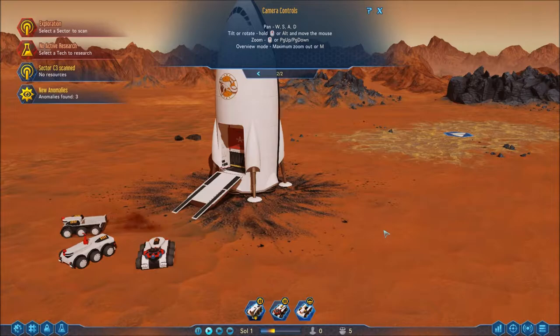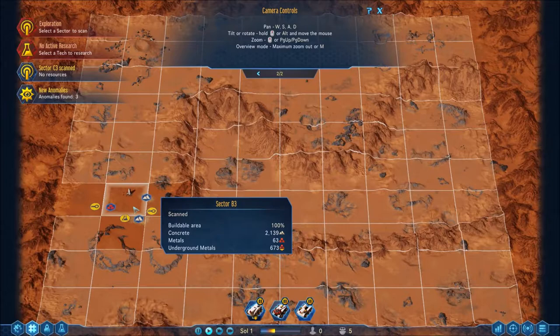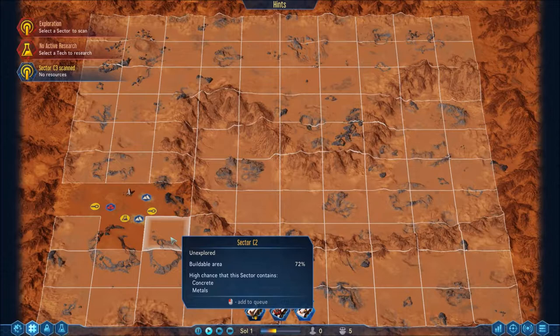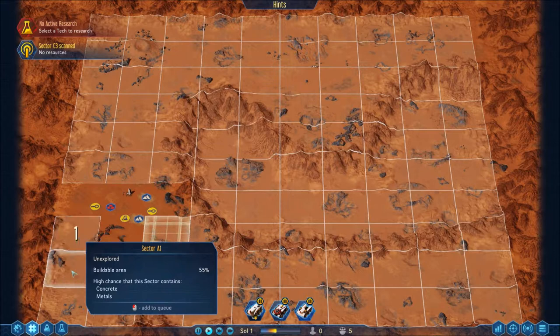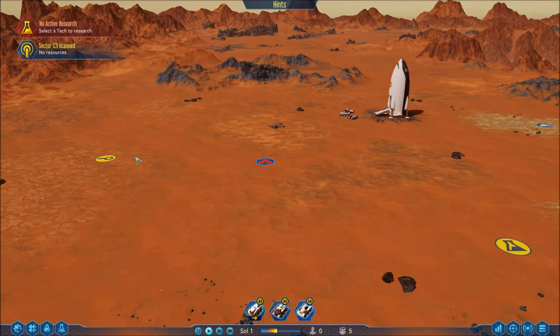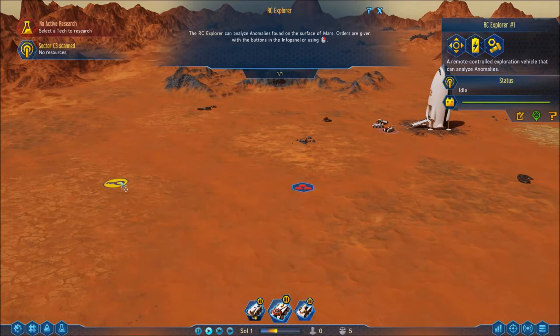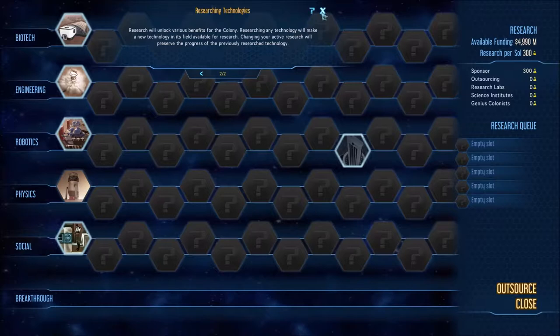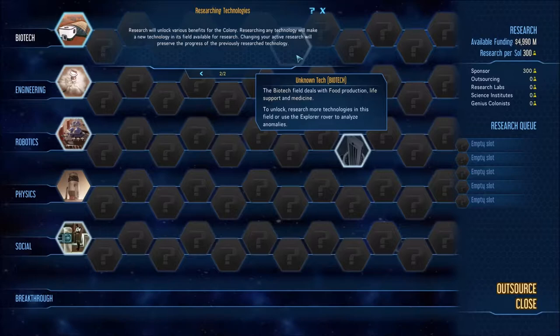First thing I need to get used to: buildings are constructed by drones — hover over a building and press B to open the build menu. Large solar panels will generally compare buildings. I actually want to start scanning anomalies — clicking to scan those. I'm definitely going to start pulling concrete out of here, get a metal mine going. I need to click on my research too — I totally forgot. Researching technologies will unlock various benefits for the colony.